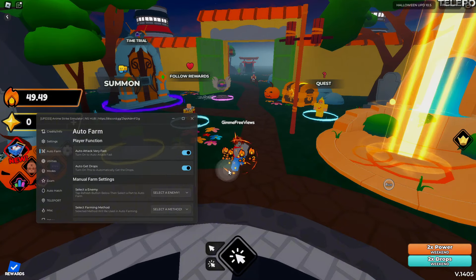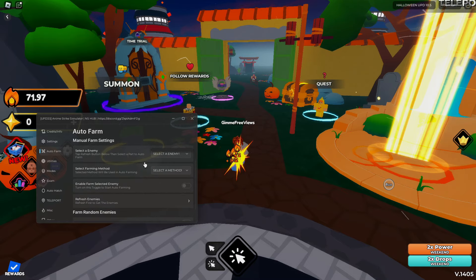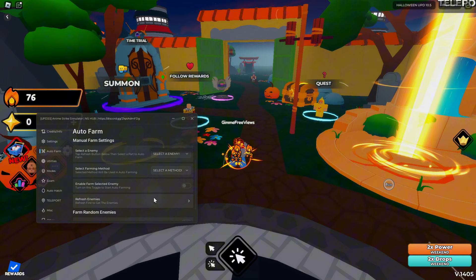In the auto farm tab we've got auto attack — very fast — and we've got auto get drops, so if there are any drops in the game you can collect them. You can select an enemy for farming and press refresh enemies. I do get a bit of lag because I'm using BlueStacks and my PC executor, Weave, is down.